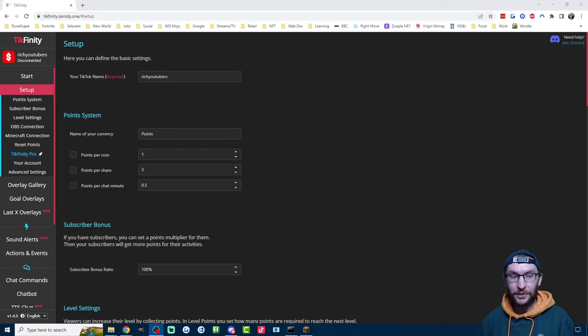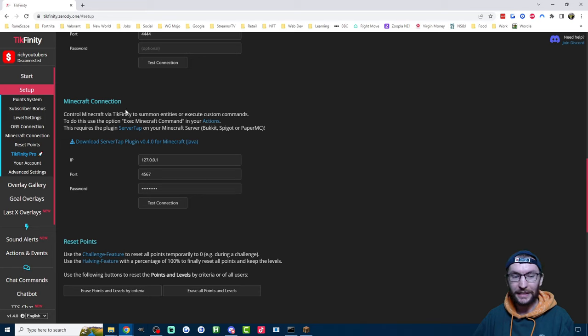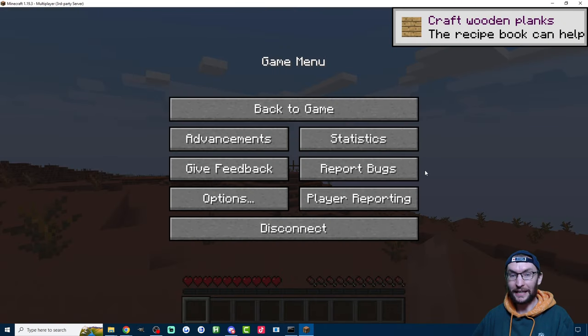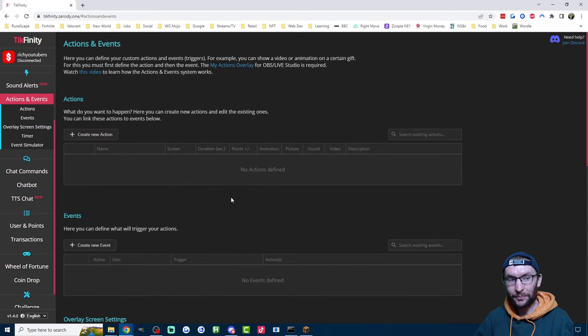It's time for the fun part where we set up Tickfinity so that your TikTok Live viewers can control your game with gifting. Tickfinity is linked in the description — make yourself an account on the setup page if you haven't already, then stay on the setup page. Make sure your username is typed in correctly. Scroll down to the Minecraft connection — the defaults should be correct. Click Test Connection to make sure it is successfully working. If it's not working, make sure you've double-clicked Run.bat and you're connected to your Minecraft server. It's time to set up some commands, starting with spawning NPCs. To set any of these up, go to the Actions and Events page on Tickfinity.